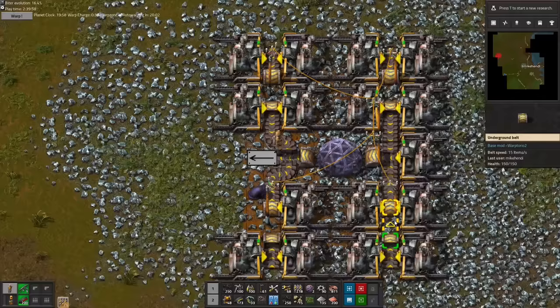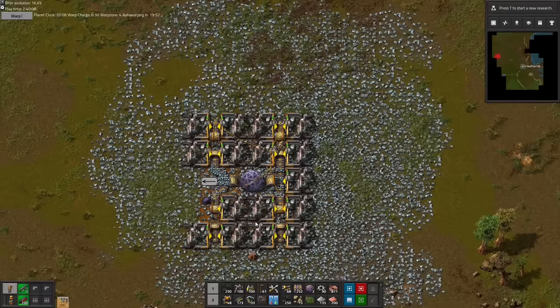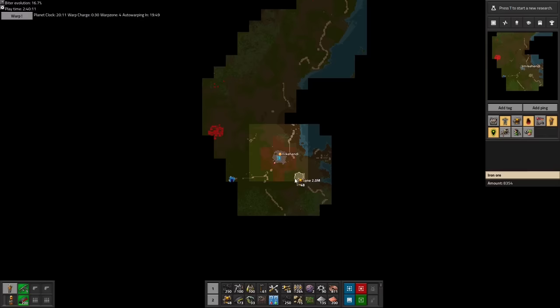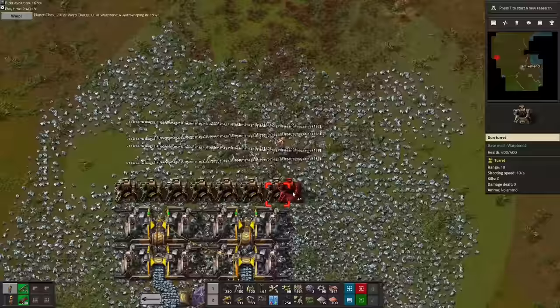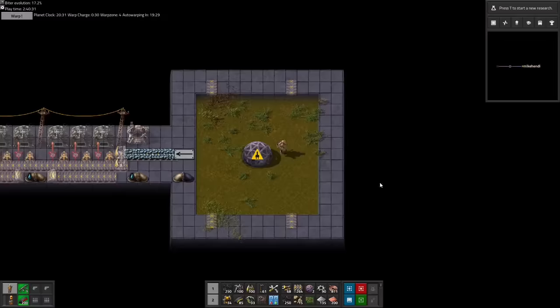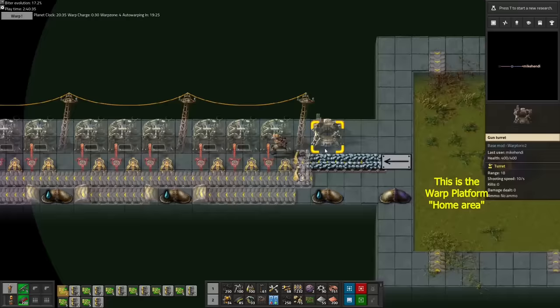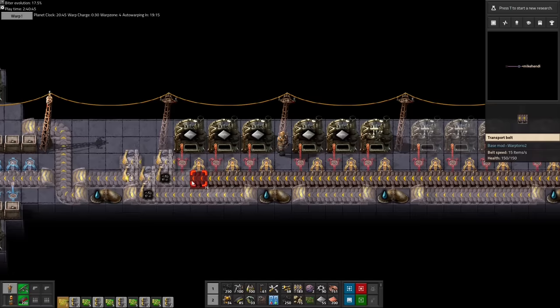And the warp loader warps the ore straight onto the harvester floor. Now, these miners are still going to be making a lot of pollution, which will attract much unwanted attention from highly evolved biters soon. So we will still need to protect our mines with some gun turrets. Unfortunately, those do not fit on the platform, which means we have to hope we don't forget to collect them before we warp out, or they will be lost forever, including the ammo inside. We don't need to worry about the miners though — anything built on the platform will automatically warp back inside our factory upon our departure, to the designated mining platform place at the end of the harvester floor's hallways.